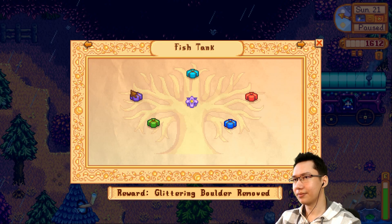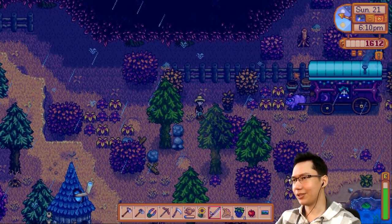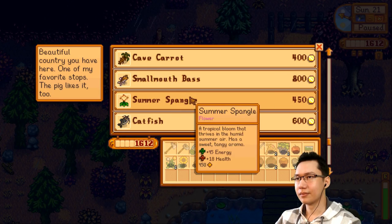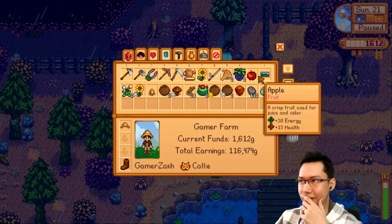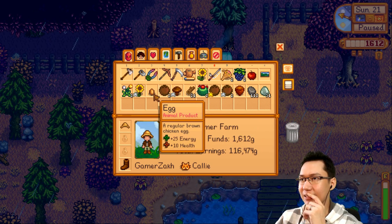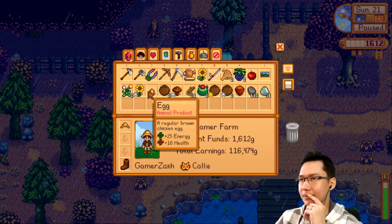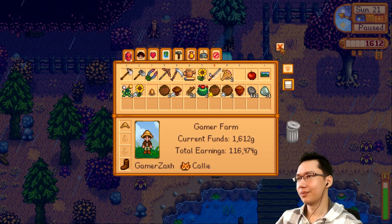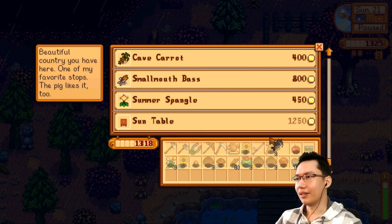There is a catfish there. How much was it — 600? I could do that. Let's clear something out, get rid of the blackberries, and yeah, why not, I'll buy the catfish. My inventory is full though.